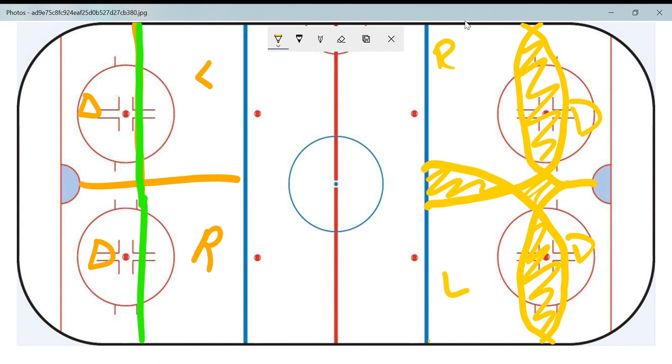The point being: if you're stuck, if you're really not sure, the hash mark is the best guideline. Forwards, if you're not sure, try not to go below the hash marks. Defense, if you're not sure, try not to go above the hash marks. The whole point is to not chase the play, not chase the puck everywhere — stay on your side as much as you can and stay within your quadrant as much as you can.